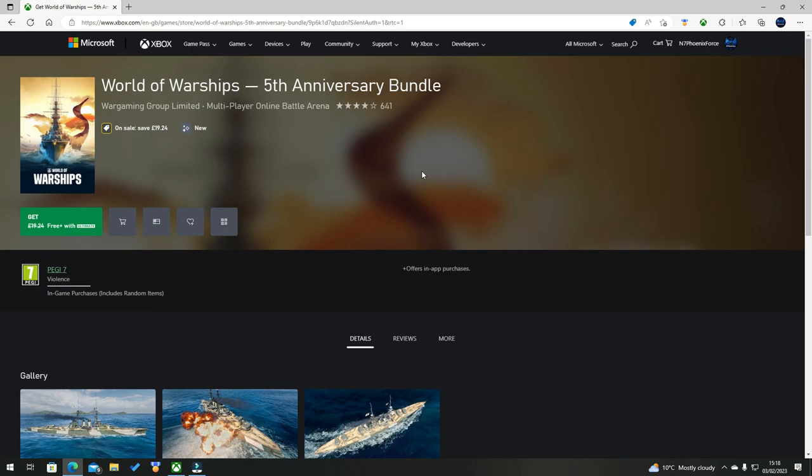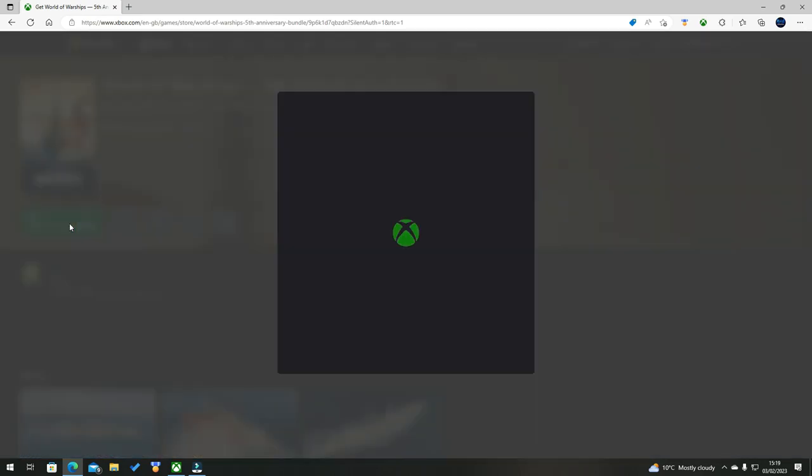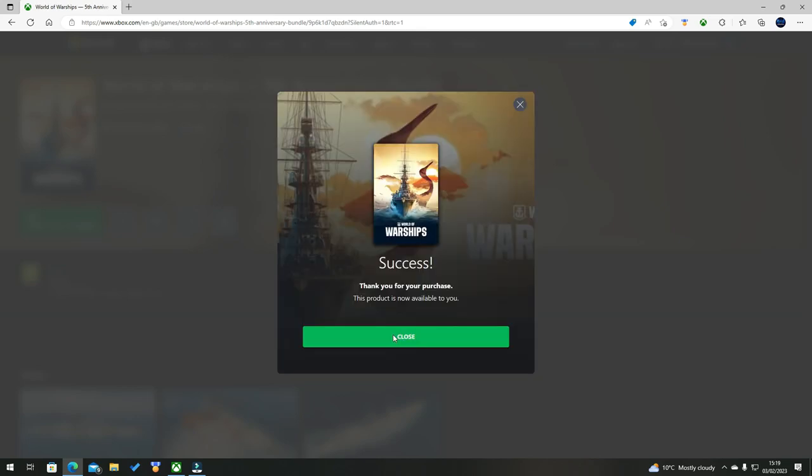Now that it says 'Free with Ultimate,' simply click on the tab and hit Get. And there we go — we have successfully purchased this pack.